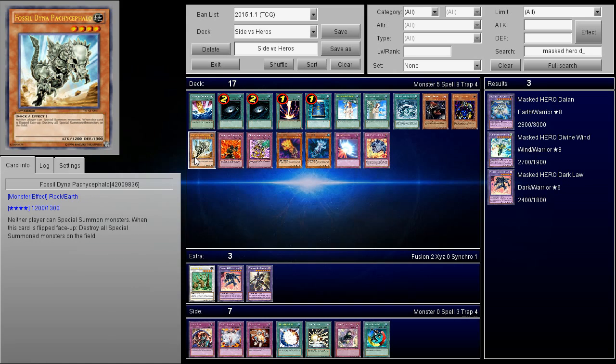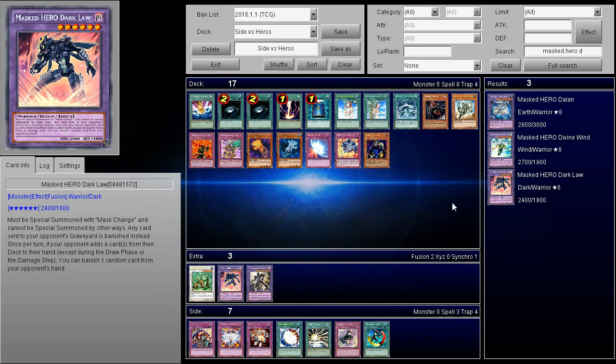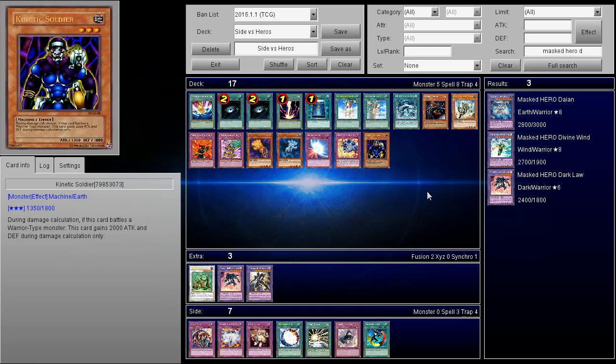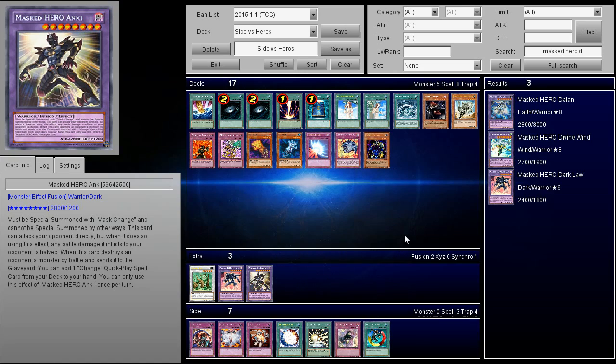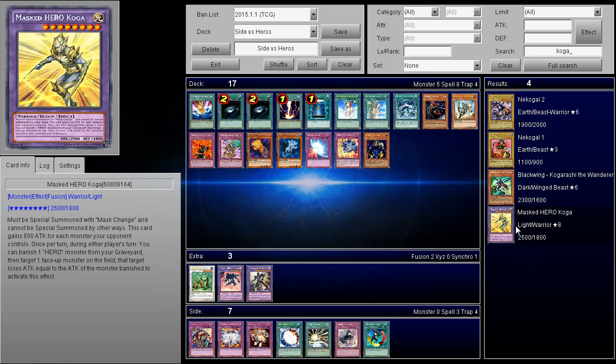Fossil Dyna Pachycephalo is also a good card with the same kind of logic as Kinetic Soldier, though it's more passive while Kinetic Soldier is more aggressive. You can normal summon Fossil Dyna and attack over pretty much everything — Dark Law included. The Heroes' cards mostly just use Mass Change for free plusses, so Fossil Dyna can attack over most of their stuff. The one card that can get over Kinetic Soldier is Masked Hero Koga — it banishes a Hero monster and then targets a face-up monster to reduce its attack — but Koga doesn't come out too often first turn.